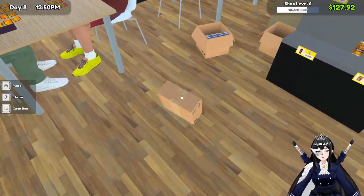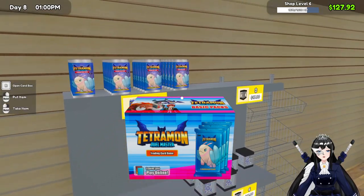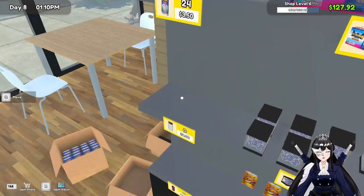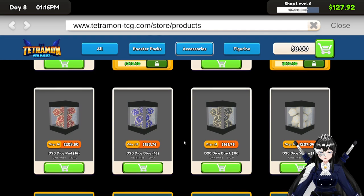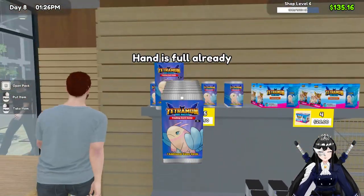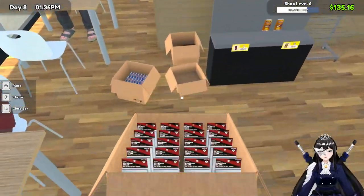All right, is this open? So where will we put this? I'm gonna put it here. The white dice and the black dice will be next around. One, one, one — they're kind of expensive. What item did I accidentally click? Oh, the plastic containers, okay.